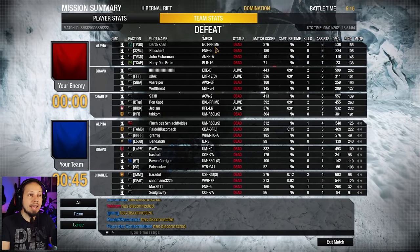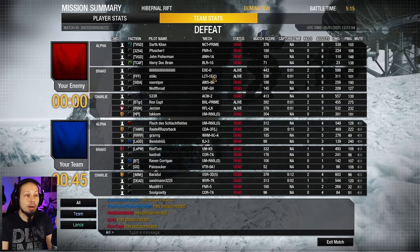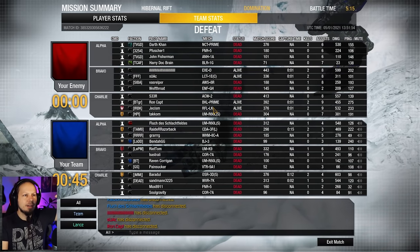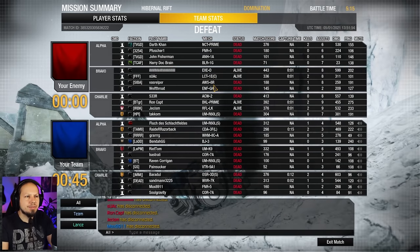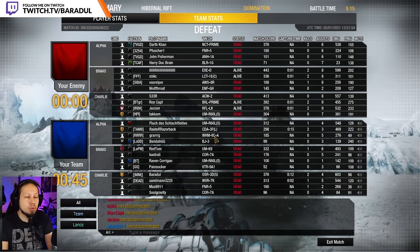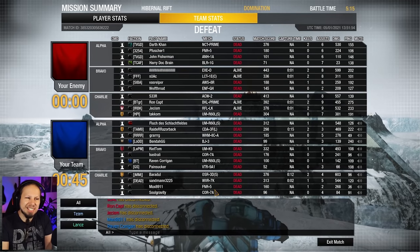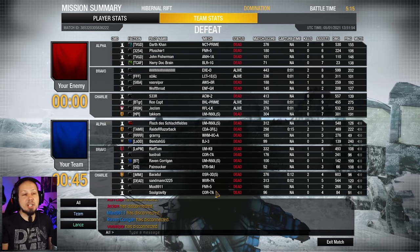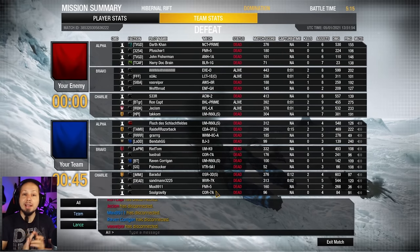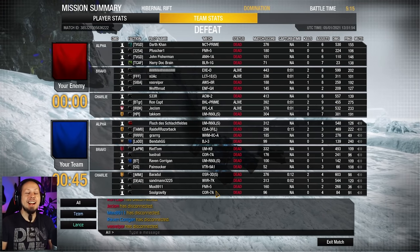Looking at the scoreboard: on the enemy side we had a Nova Cat, Fafnir, Annihilator, Battlemaster, Executioner, Locust, Enforcer, Arctic Wolf, Black Lantern, Rifleman, and Urban Mech — roughly five assault mechs. On our side: Urban Mech, Cicada, Blackjack, Warhammer 2C, Corsair, Victor. It kind of is switched worlds in terms of team comp. Maybe it came down to individual skill, team cohesion, composition, battle plan, and positioning. Anyway, didn't want to overanalyze — we lost, but it was close and I had a blast. Let's go to the next game.